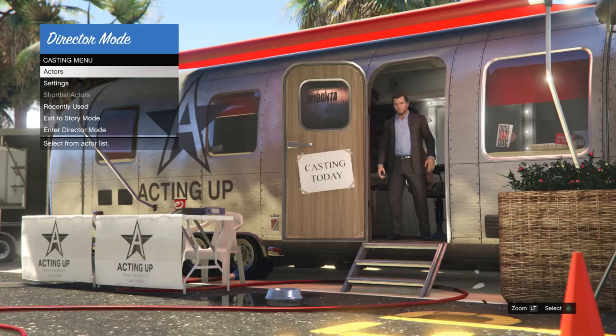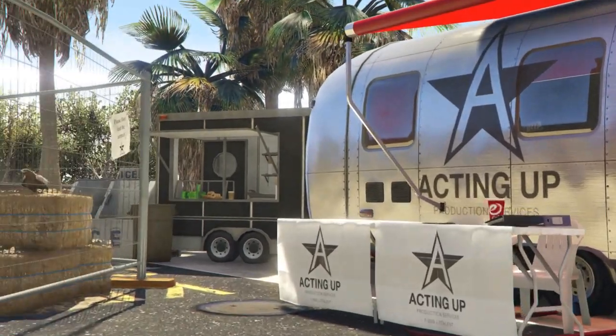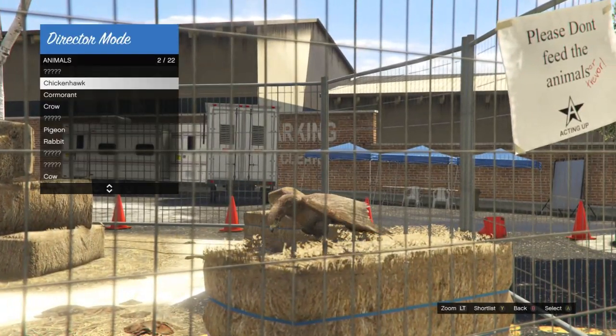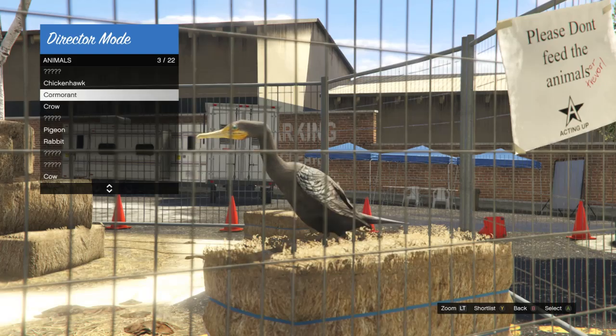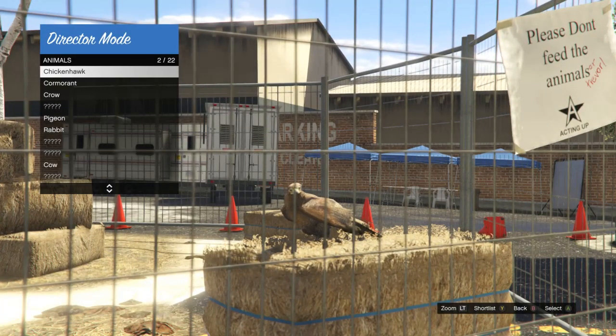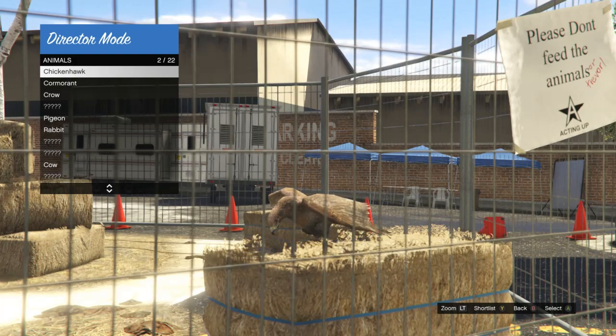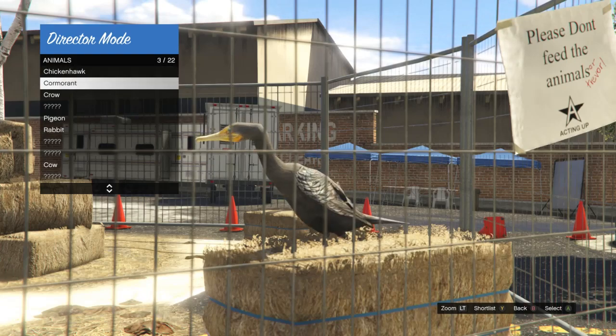When you are in director mode and you are in the casting menu, go ahead and click on actors. After you click on actors, click on animals, and once you do, you're going to want to shortlist one of these birds. You can shortlist the chicken hawk, the cormorant, the crow, or the seagull. If you don't have any of those four birds, look up on YouTube where to find the peyote plants in story mode so you can unlock them.